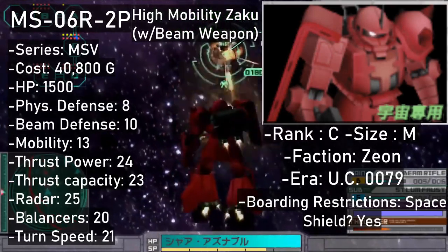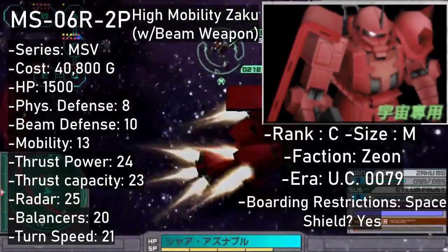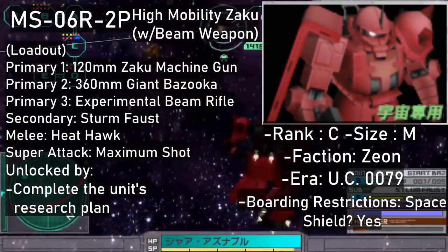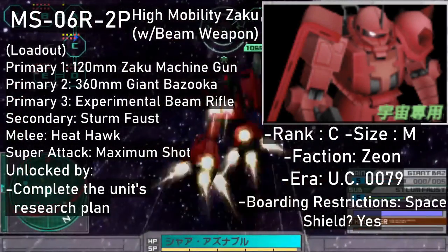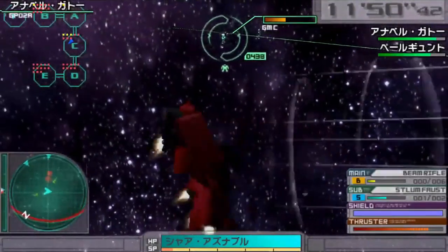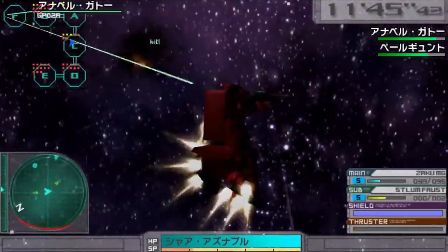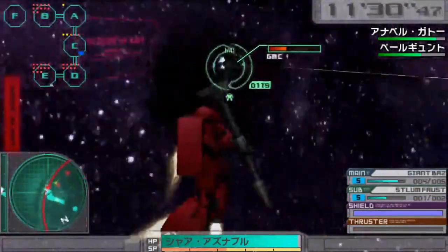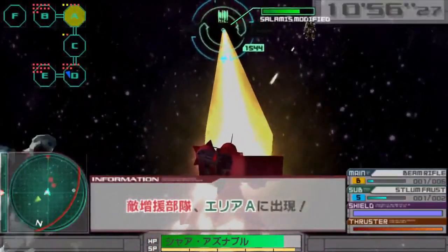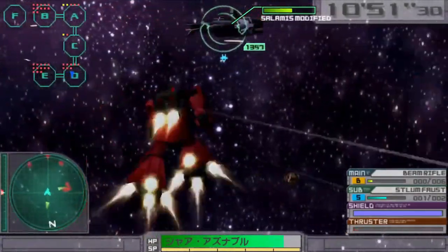Starting off the other half of this 6-Zaku group, we get Elliot Ram's MS-06 R2P, a high mobility Zaku II Testa. It is a C-rank sporting a fairly saturated red color scheme. The most distinguishing feature of the R2P is the experimental beam rifle, represented here by a generic stock model BR-AE7A beam rifle. The rest of its loadout is identical to Johnny's R2: Zaku Machine Gun, Giant Bazooka, Sturm Faust, and Heat Hawk. Its super attack is the usual death beam that experimental rifles come with. This one can be yours for 40,800 once you get its research plan done.